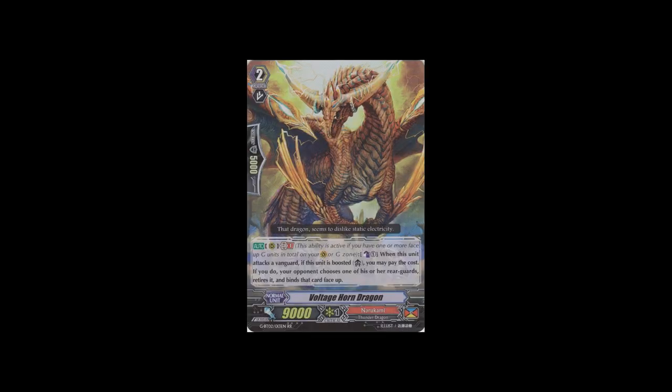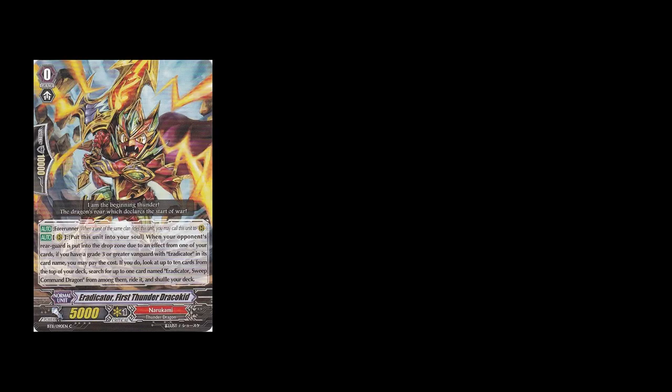Before this set, Narukami could not really retire during the battle phase - but now they can. This means you can get extra drive checks from extra vanguard attacks. The first card that helps this a lot is the grade 2 double rare Voltage Horn Dragon. This card is GB1 and is an Amber Clone - when it attacks if it's boosted, Counter Blast 1 and retire 1. So if you attack with your vanguard first, attack with this second, retire 1, use the starter to look at top 10, and ride Sweep Command.